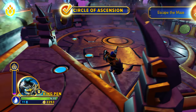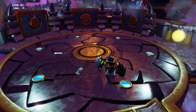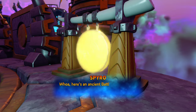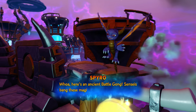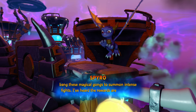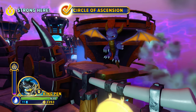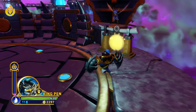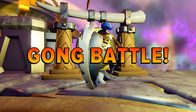We've made it through the maze, and we've found our first battle gong. Here's an ancient battle gong! Senseis bang these magical gongs to summon intense fights! As mentioned by Spyro, battle gongs are these crazy battles that only Senseis can get into, and they're a really cool opportunity to unleash Sky Chi mode.